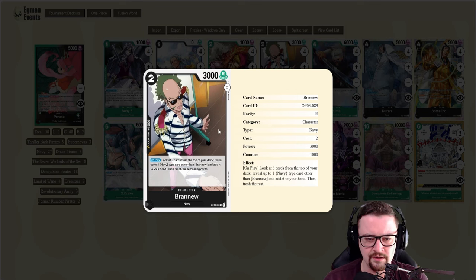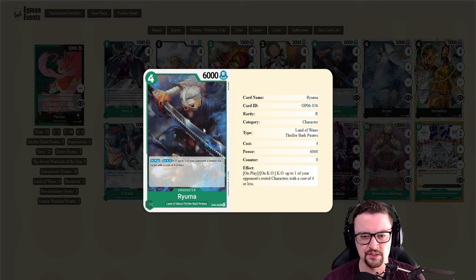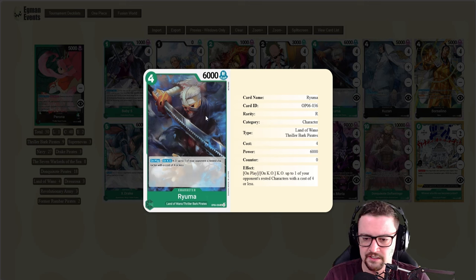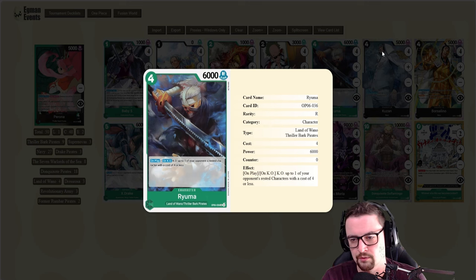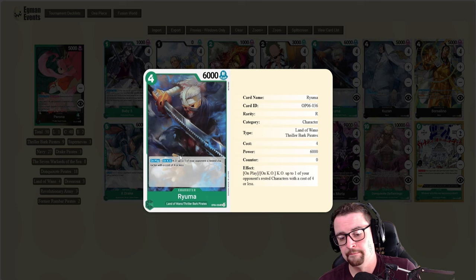Brand New can search 23 cards in the deck — it can't search itself but there are 23 hits, so it's fantastic overall. Then there's Ryuma, which is amazing with your leader effect: rest any four-cost card and then KO it with Ryuma. You can also lower cards using the leader effect if you don't need to rest them.